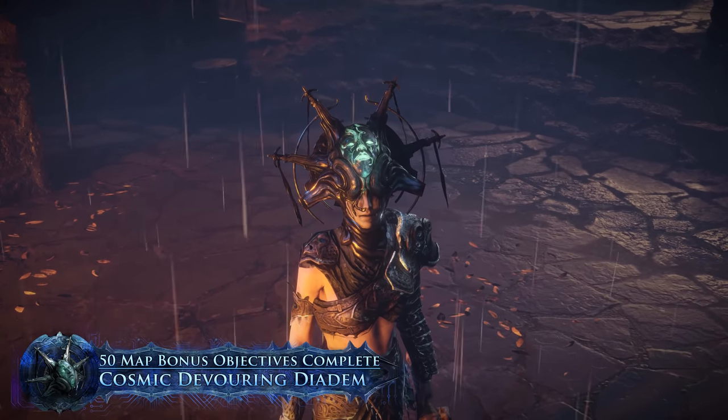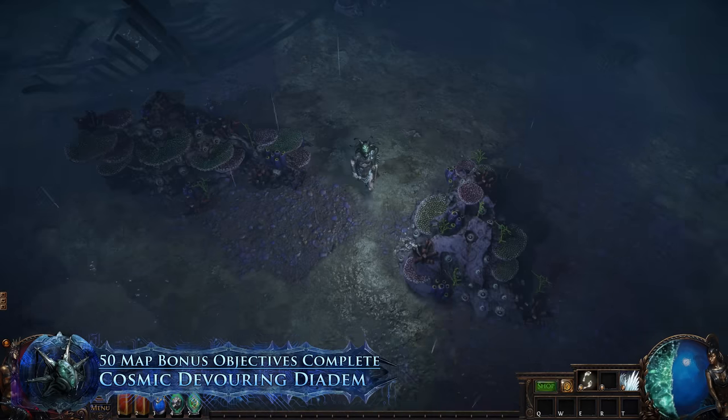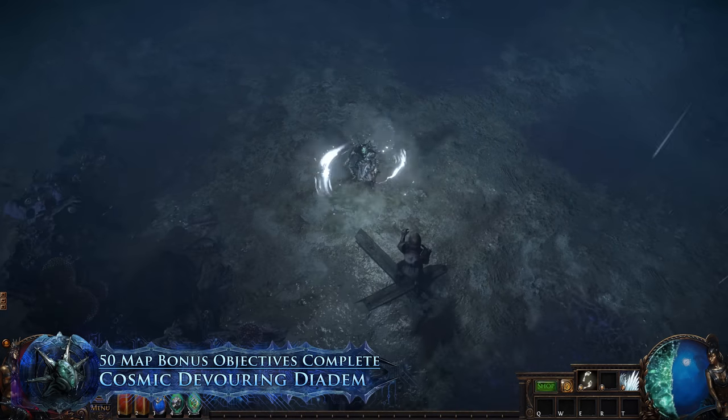The Cosmic Devouring Diadem triggers an alternate Feast of Flesh effect and causes your Energy Shield to take on an ethereal appearance.